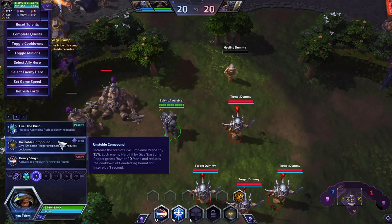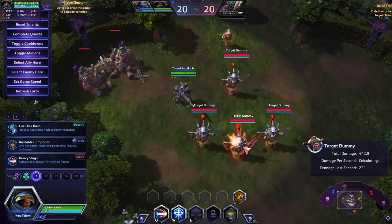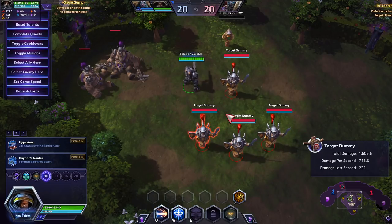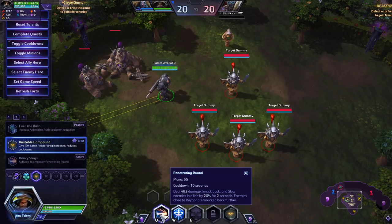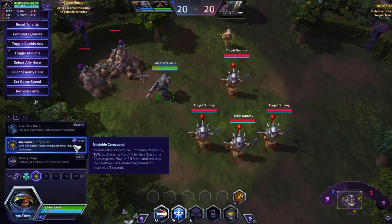At Level 7 we're taking Unstable Compound. This increases the area of your trait — every 4th attack you have a crit, and it's an AoE crit. Without the talent the AoE isn't big enough, but with it, it hits all nearby enemies. It also gives you back mana, reduces the cooldown of your Q, and lowers the cooldown of Inspire, so you attack faster, get more Qs off, and more Inspires. It's just an amazing talent.